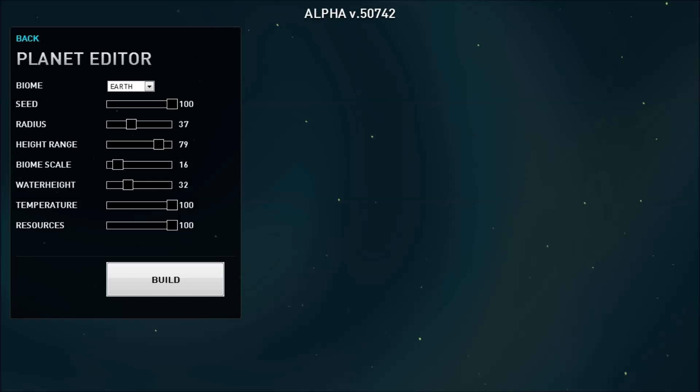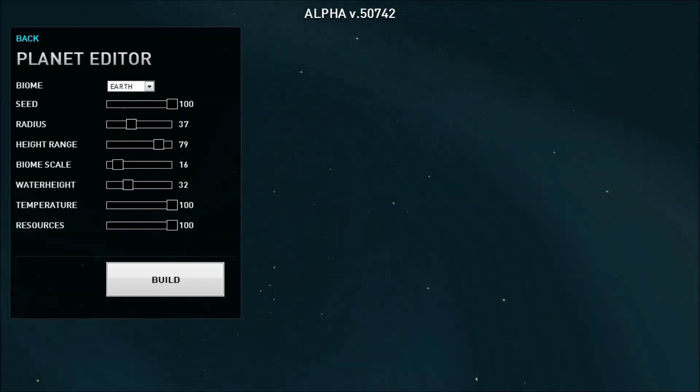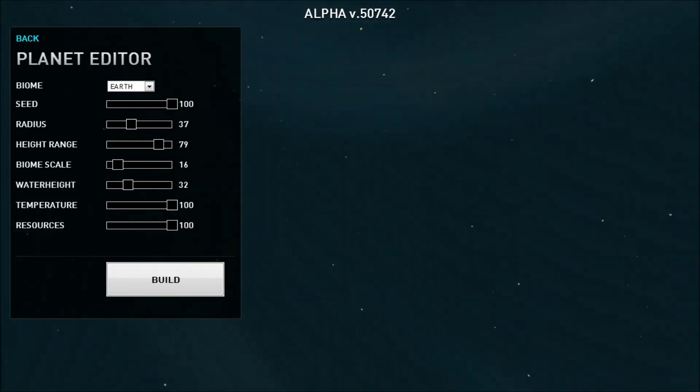This is just basically the absolute most basic form of the planet editor. There's no actual hand sculpting yet, which is what we're all looking forward to so we can make our own custom planets that aren't even randomly generated. Build the planet, please. Sometimes it can take a while, which is annoying. Of course if I turn down the radius it won't take as long, but...